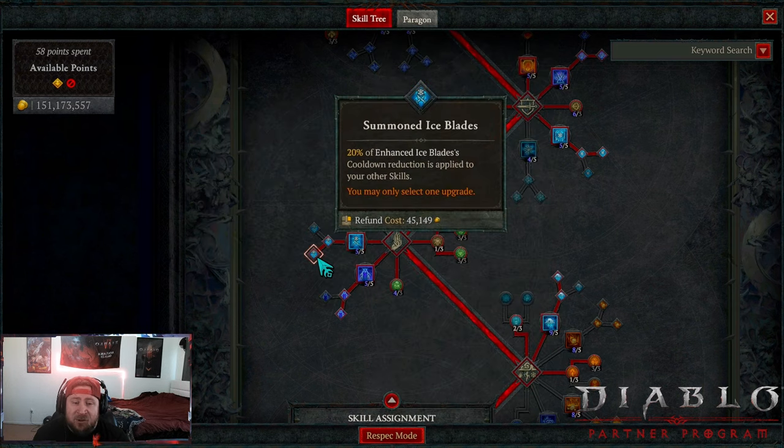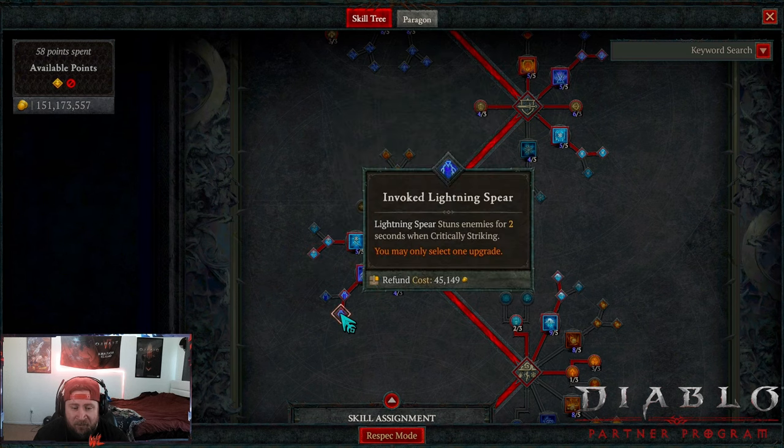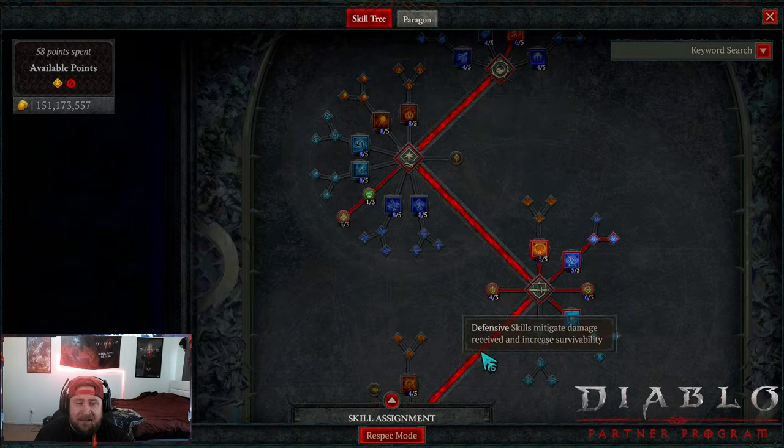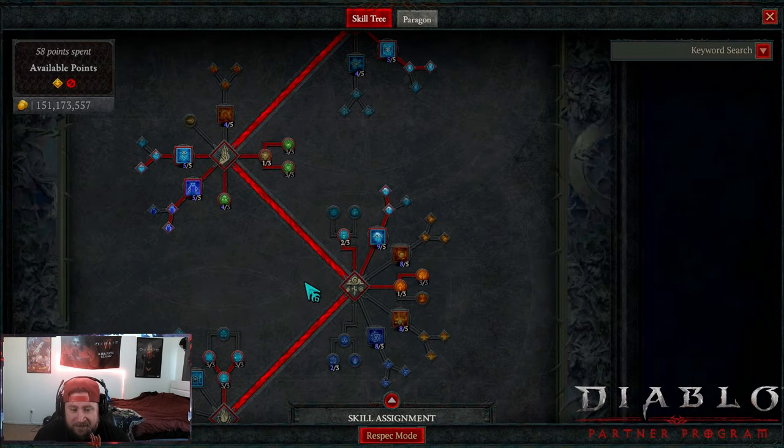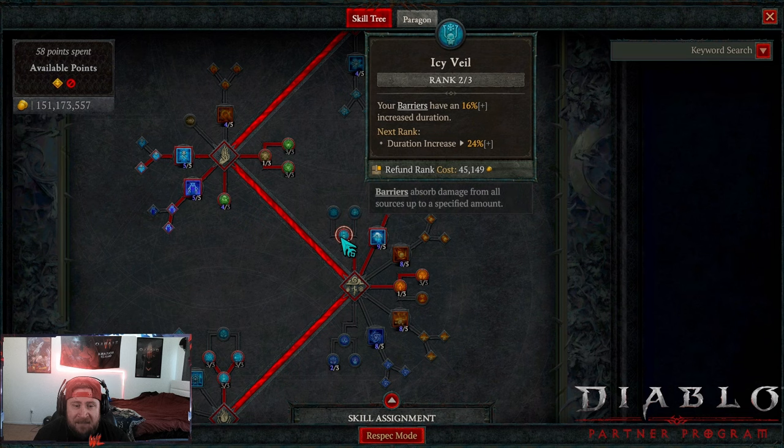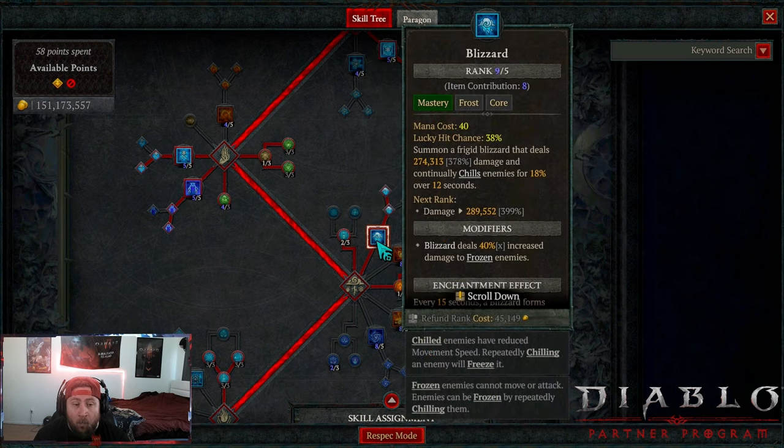Ice Blades into 20 stacks of Ice Blades to get the cooldown. Lightning Spear into Invoke Lightning Spear - it's starting to be like the Barbarian, these skills are pretty much the same again and again. Then two points into Icy Veil for more barriers.